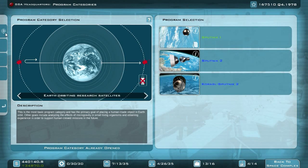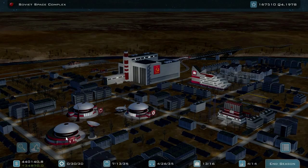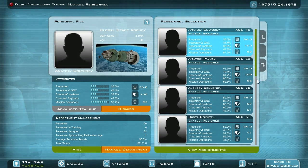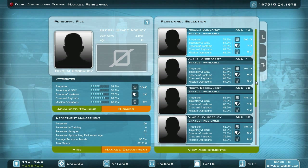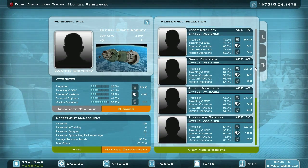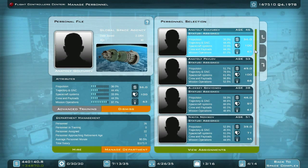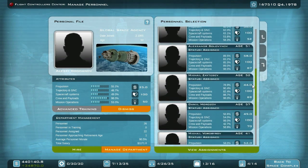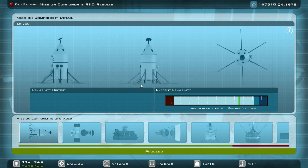The other Sputnik is still in development so we can't use them. I can assign one of my flight controllers to advanced training — we need to find someone with a morale of 45 to send to advanced training. Maybe he's assigned to a project. Let's move on — two launches in a row. The LK700 is at 76, the Soyuz at 78. Nothing is getting close to being launched.